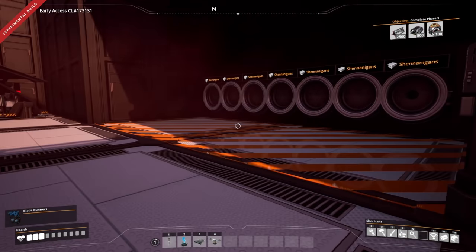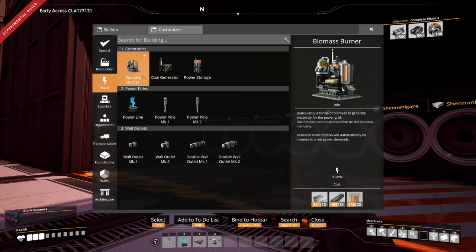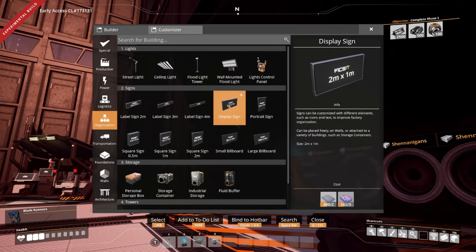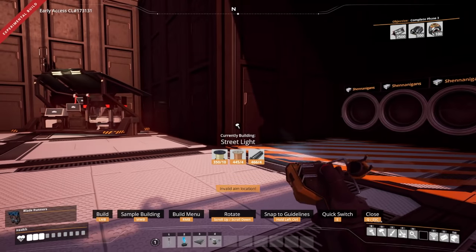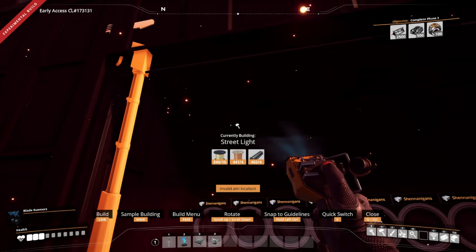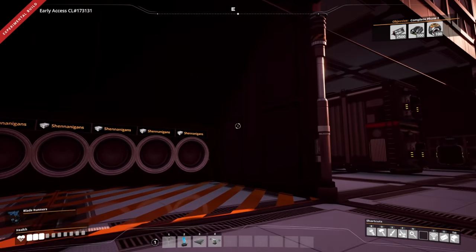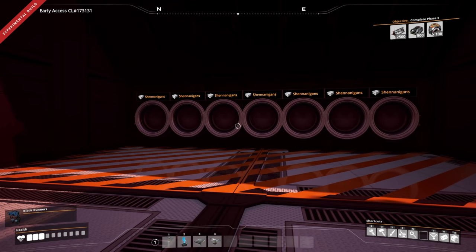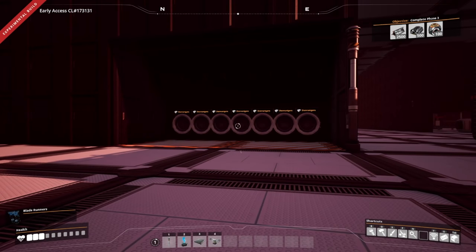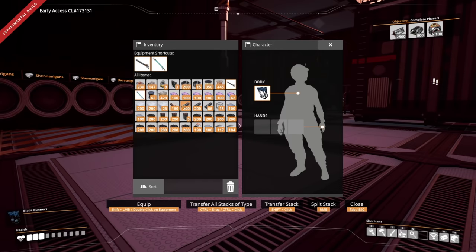Now another thing that we unlocked is floodlights, which I want to check out because we need some lighting in some places. Oh my gosh, it's huge! So it looks like I'm going to need street lights or something if I want to have this area lit — that's not going to work. I want to have some lights in here but I don't really have any small lights, so we'll have to figure out the lighting situation later.